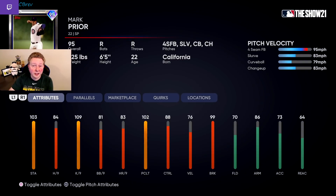Next is Mark Prior, who honestly could maybe be a little bit lower. We haven't really ever had a Mark Prior card with this high of an overall, so I kind of want to try him before I rate him too low. But again, the hits per nine at 84 is not the greatest. His off-speed also involves two curveballs and a changeup, which is not ideal. His slurve, however, does have 99 break and 91 control, so that's pretty unique for him. We'll see how he plays, but I'm pretty pessimistic.